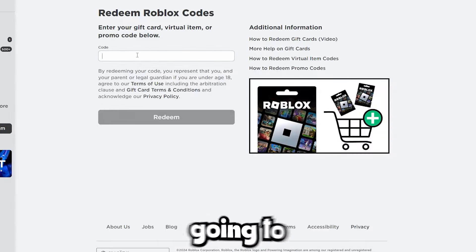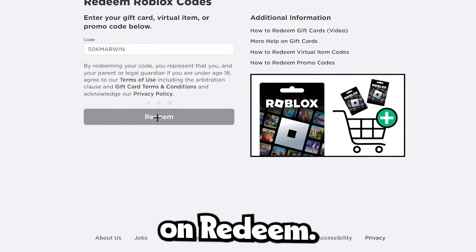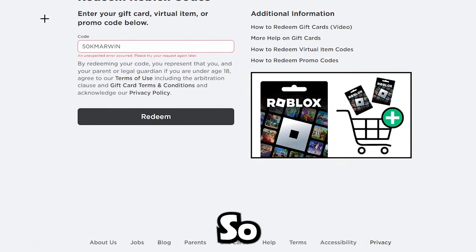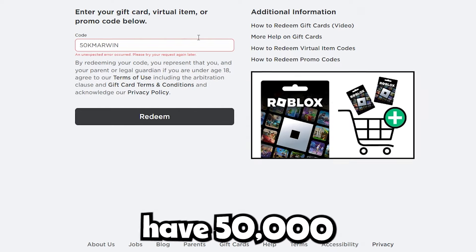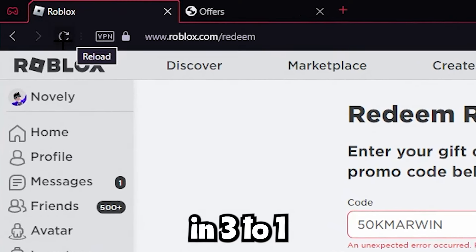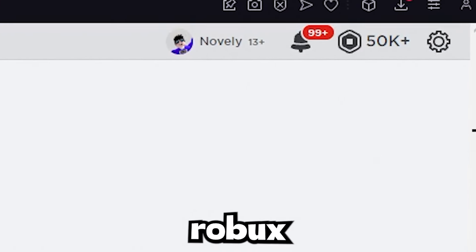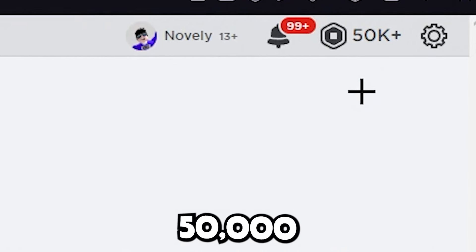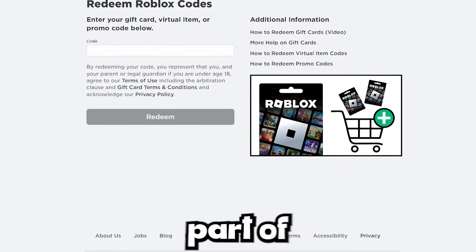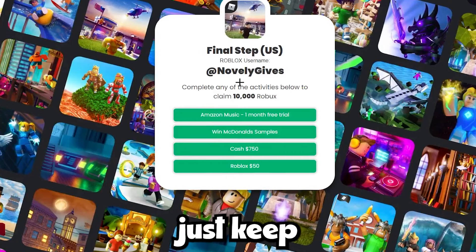Now type in the code 50k marwin on the Redeem page and click Redeem. It says an error has occurred or invalid code, but it's literally about to work. Refresh the page right now in three, two, one — and oh my gosh, we literally have over 50,000 Robux in our account! Even though it said it didn't work, it was actually glitching the server. This is absolutely insane — the method literally worked. And the best part is you can go back and continue doing these steps to get even more.